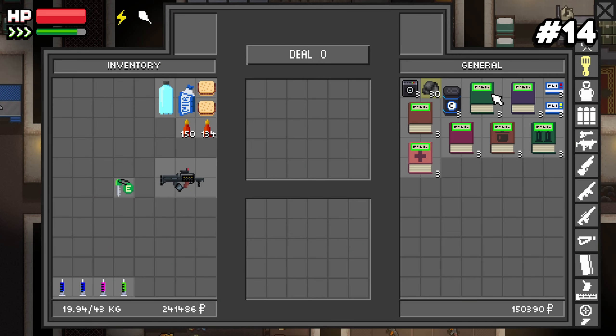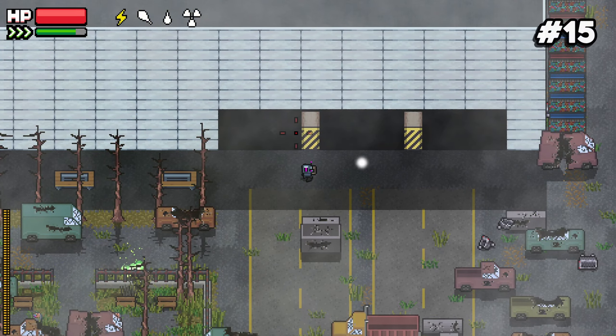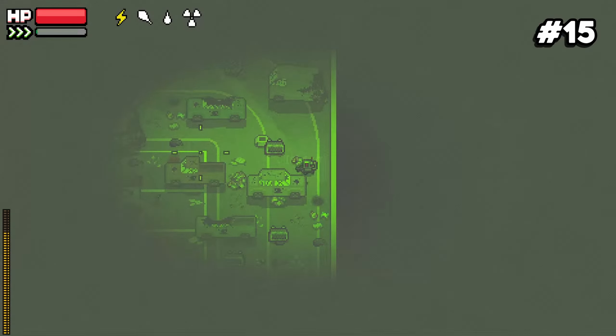Number fourteen: you can get skill respec books from the barman. Number fifteen: there is in fact an extraction point in the mall basement, but it requires a key.